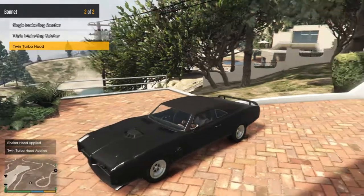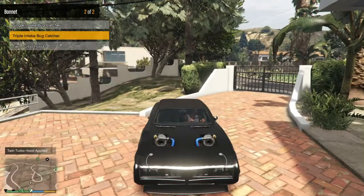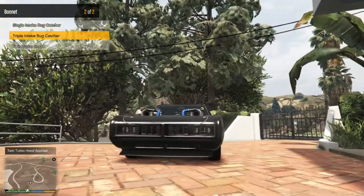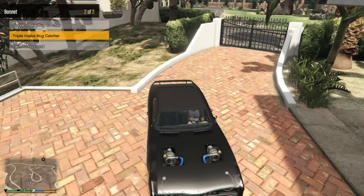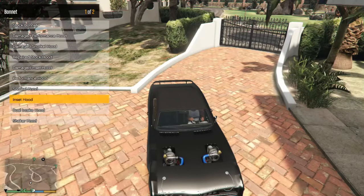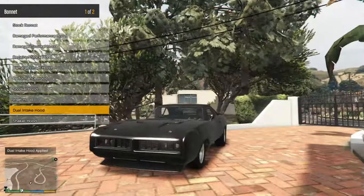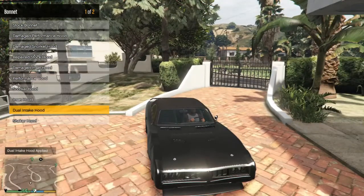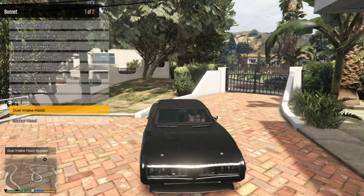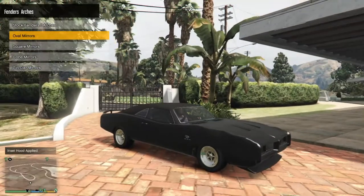Twin turbo hood — oh damn, those are turbos man! Those aren't just turbos — those are turbos! Dual intake — oh, I didn't see this one. This is like the one I have on my challenger, except without the weird front part. I think I'm going to go with the inside hood so it's more like an older challenger or charger, whatever this is.